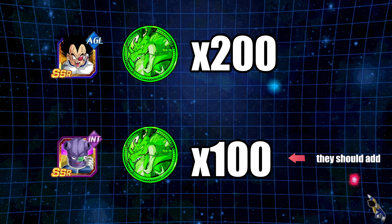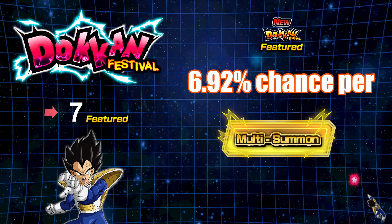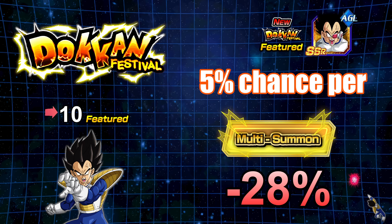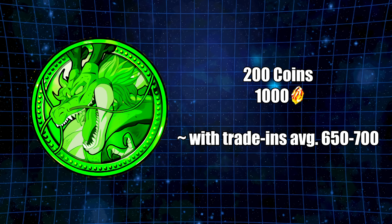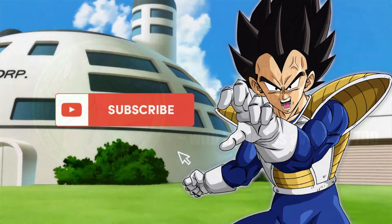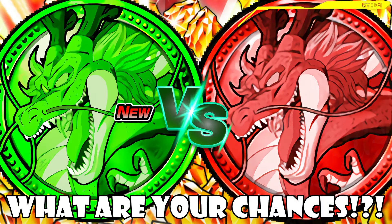I still think with the guarantee, I prefer having a pity system even though it decreased your chance of pulling per multi, but gave you an increased chance on the guarantee. Stopping the bleeding is the most important thing. In my opinion, the new system is still better — it's an improvement, even though there are more featured units to summon for per multi. Let me know what you guys think — do you like the old version or the new version better? If you are new to my channel, like, subscribe. Thank you all for watching. Keep on Dokkaning, we'll catch you next time.